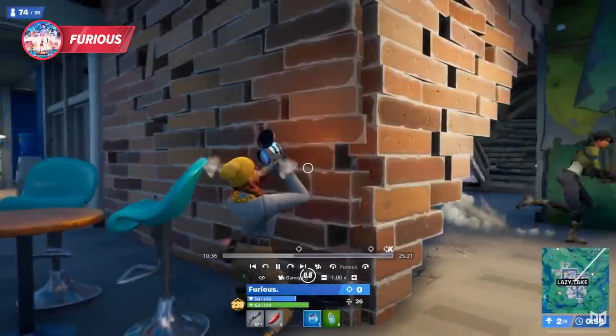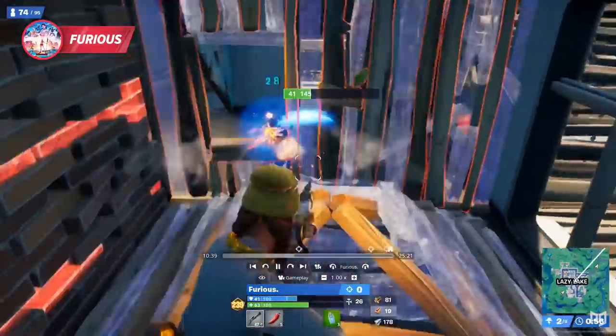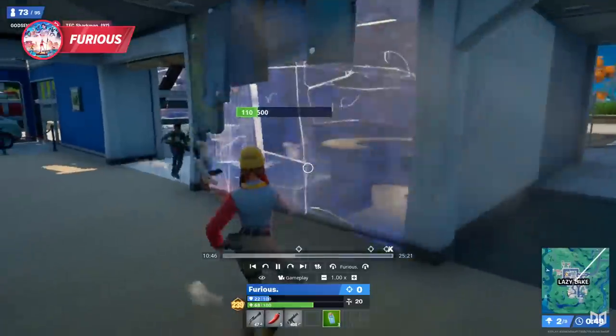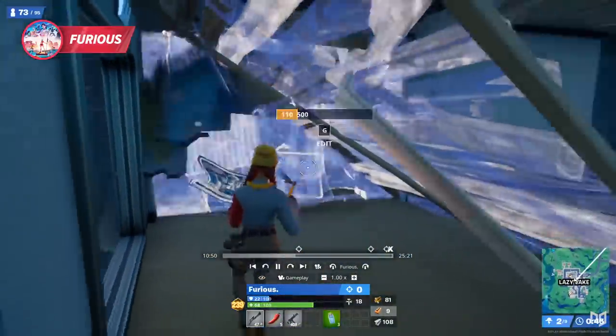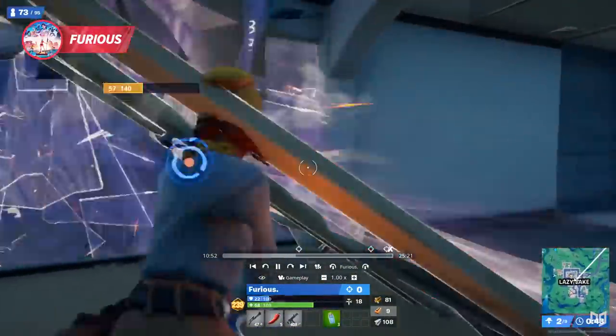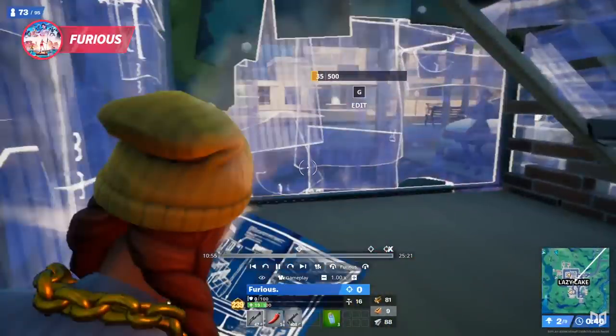Furious holds his right-hand angle while popping his pot, sees g money approach, but still gets tagged and combed in — yet by some miracle he slips away. Furious tries to pop another mini but g money traps him with a ramp, slips through the wall, and gets Furious down to critical health. G money sets up the ramp exploit to get into Furious's box.